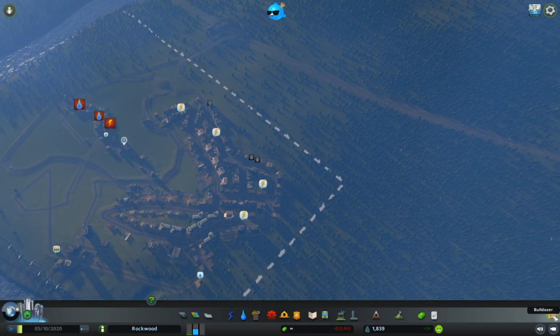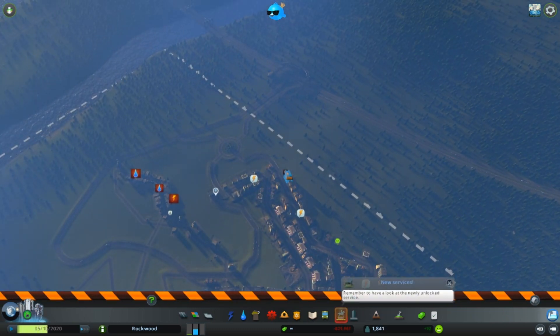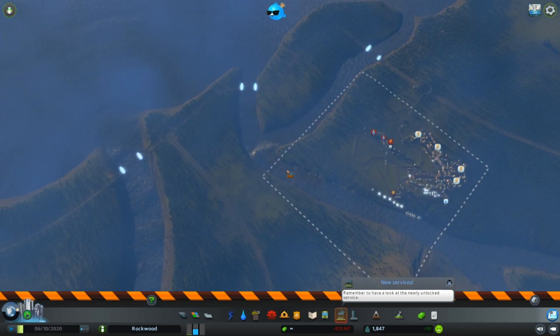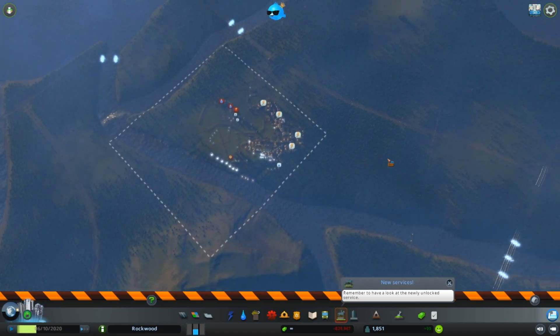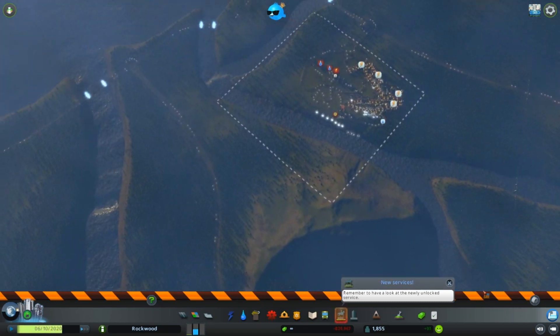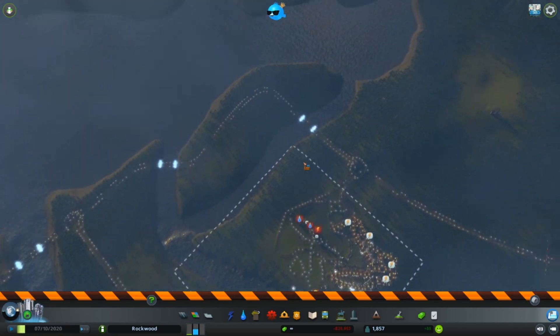I've only got 3 abandoned buildings, I could just take the bulldozer and do this real quick. But as you get further in the game, you have to expand your city, and there will be more and more abandoned buildings. So this tool can obviously be very useful — it's a Steam mod and I'll be showing you guys how to install it.